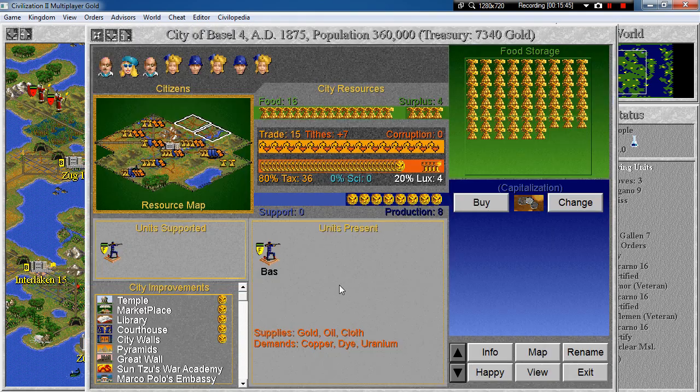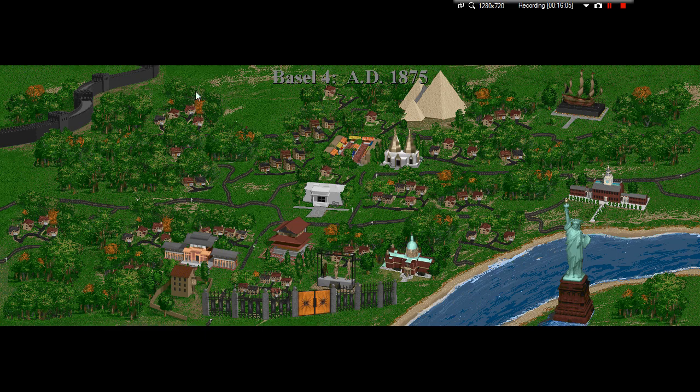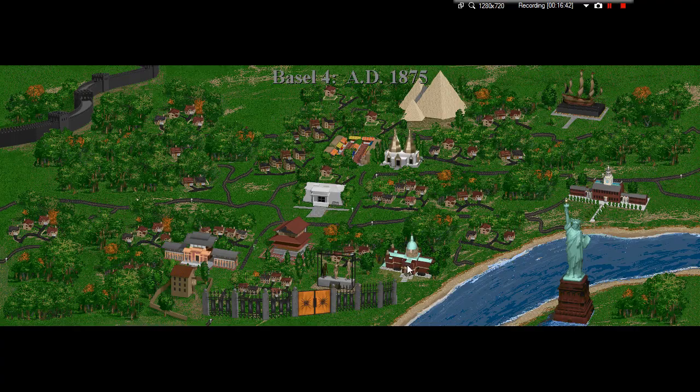There are more wonders of the world in Basel. Here we have Pyramids, Great Wall, Sun Tzu's War Academy, Marco Polo's Embassy, Michelangelo's Chapel, Magdalene's Expedition, Leonardo's Workshop, Adam Smith's Trading Company, Darwin's Voyage, and Statue of Liberty. Looking at the city view: these are the pyramids obviously, the Great Wall, Statue of Liberty, Magdalene's Expedition, Sun Tzu's War Academy, Marco Polo's Embassy. I think this is Leonardo's Workshop. This would be a cathedral — and Adam Smith's Trading Company.